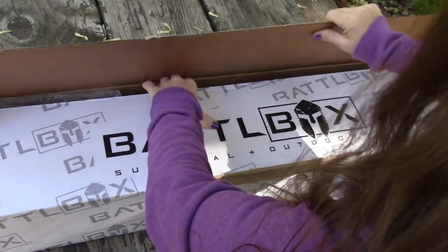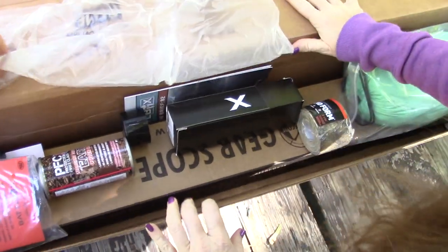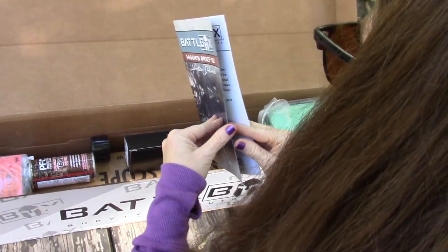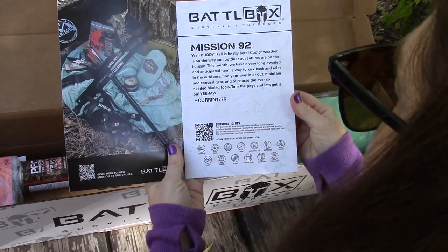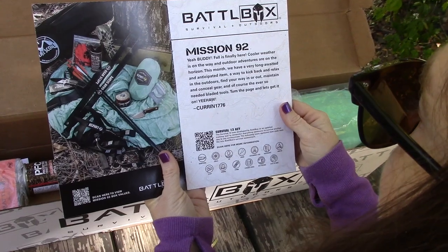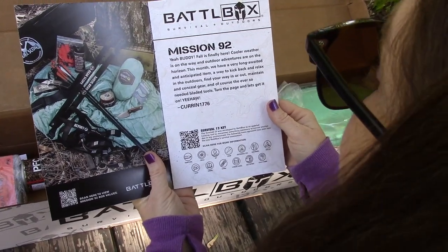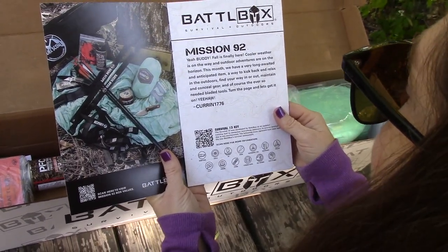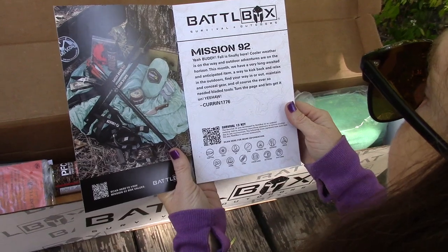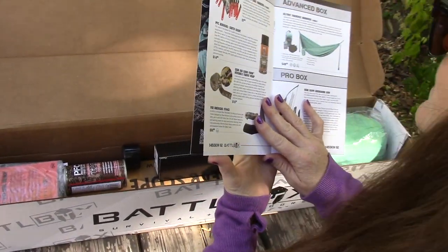Okay, this is a monster box! Let's get into the mission brief, number 92. We're gonna start with what you get in the basic box. "Fall is finally here, cooler weather is on the way and outdoor adventures are on the horizon. This month we have a very long awaited and anticipated item — a way to kick back and relax in the outdoors, find your way in or out, maintain and conceal gear, and of course the ever-so-needed bladed tools. Turn the page and let's get it on."